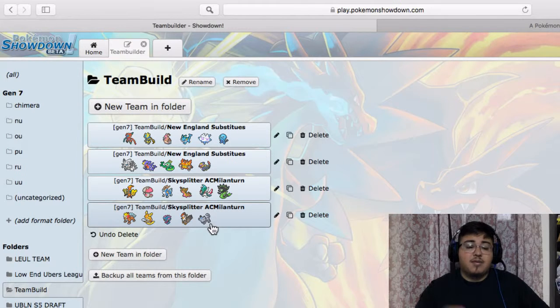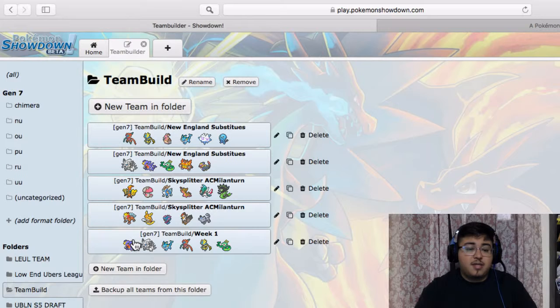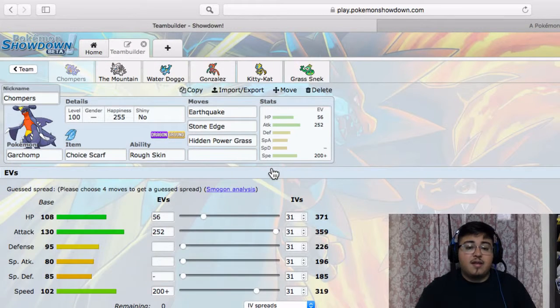The top six is what I'm expecting him to bring. Tapu Koko is very hard to break with my current team. Cobalion has a good matchup I think. Gastrodon because I don't know if he expects me to bring Serperior but I am. Mega Gallade because it can hit everything pretty hard and it's a nice speed tier. And Zeraora. So this is the team that I built.